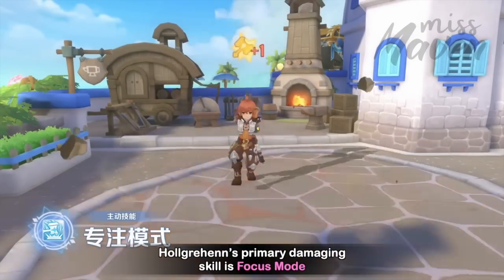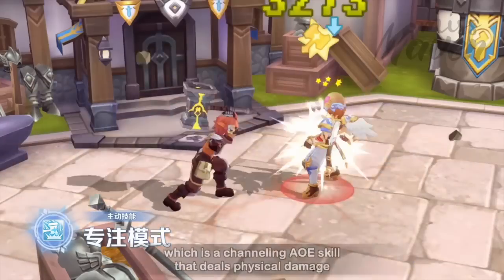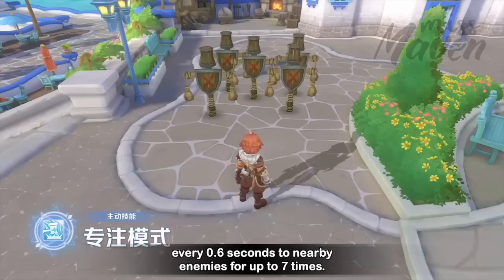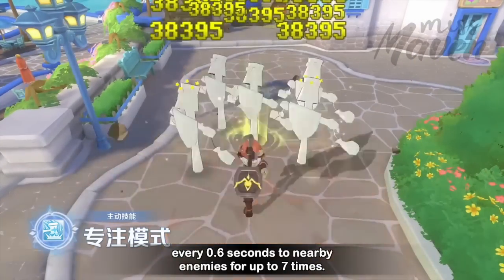Hulgrann's primary damaging skill is Focus Mode, which is a channeling AoE skill that deals physical damage every 0.6 seconds to nearby enemies for up to 7 times.